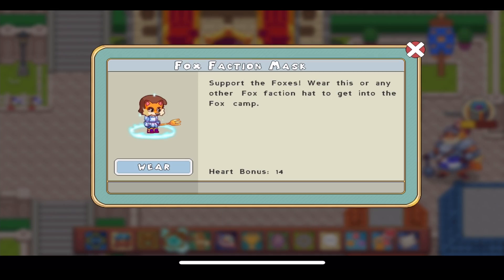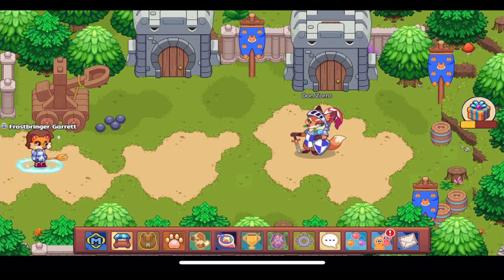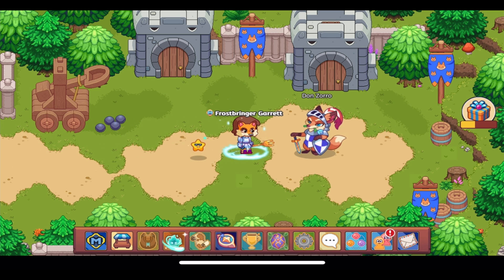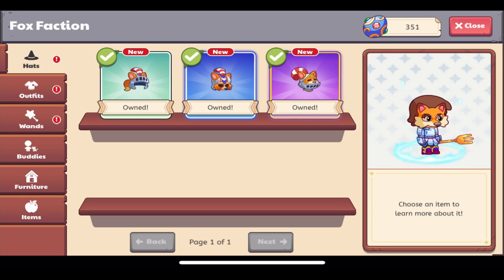We're heading to the fox camp, and we can see that Verna has gotten a redesign, just like all the other NPCs. Don Zoro here has also gotten a redesign to HD. I'll show the other ones once I get to the bunny camp.